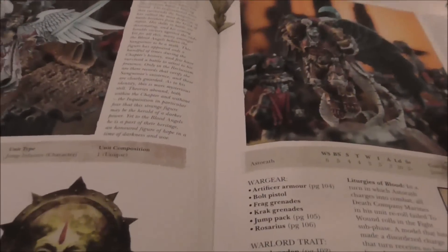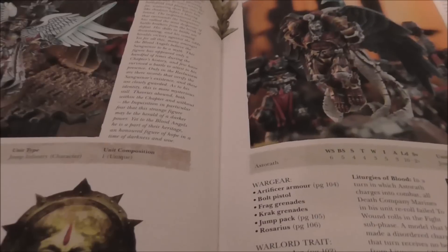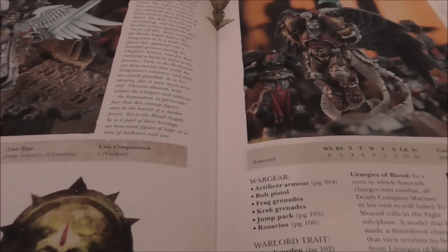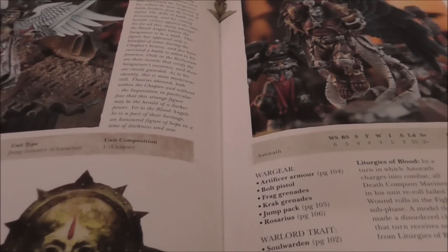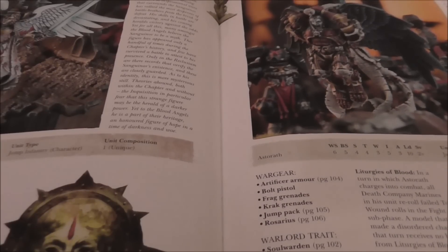The Sanguinor is similar — he lost the whole sergeant upgrade but that was a dice roll anyway. His invulnerable save dropped from 3+ to 4+, which I'm not crazy about, but he did become cheaper at only 200 points. Everything else is very similar; I think I'll still use him from time to time.